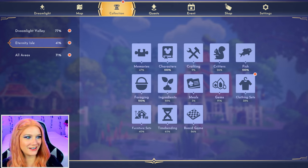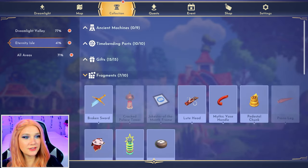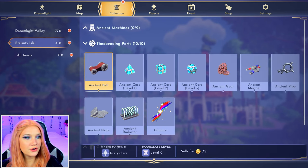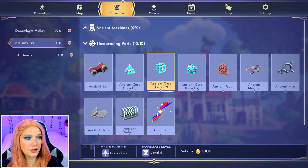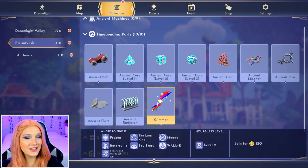Let's talk about what these treasures even are. If you go to the collections menu for Eternity Isle and go to the timebending category, it shows you everything that you can find and craft using timebending. The hidden treasures are split into three categories: timebending parts, gifts, and fragments. If you hover over each item at the bottom of the screen, it'll tell you where to find it, what hourglass level you need, and how much it sells for. Most of the timebending parts you can find without upgrading your hourglass at all, except for the ancient cores, which unlock as you level up your hourglass, and also the glimmer, which you can only find in the realms and requires a level two hourglass.